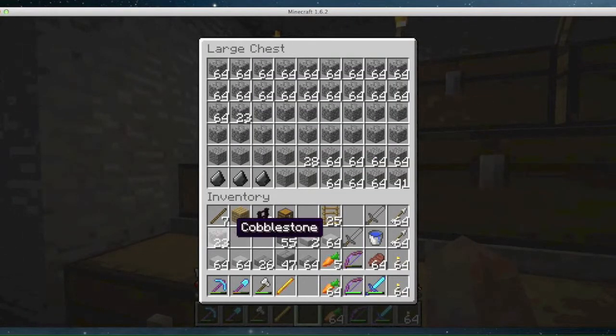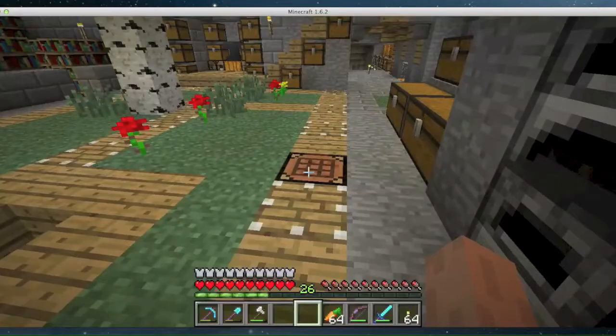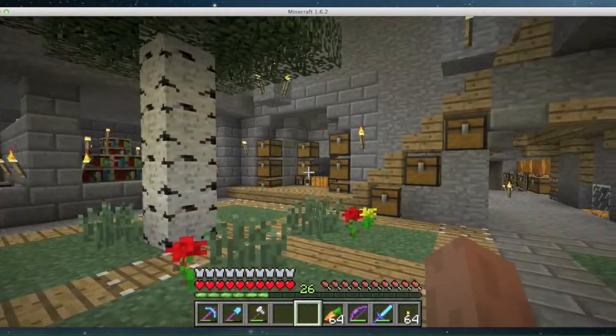This'll do. We are going to make ourselves a potion stand. And bingo — just like that, I have a potion stand. Now, where should I put this brewing station?